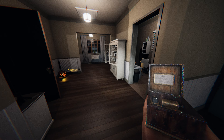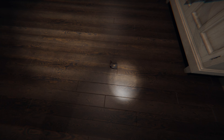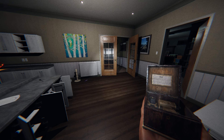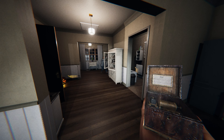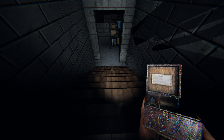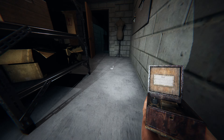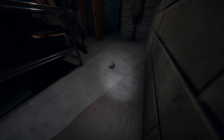Right here. I don't necessarily want to hide in the basement where it's coming from. The first item is the music box - it's in his hand. I'm going to play it right here at the bottom of the stairs. Ready? Go for it.